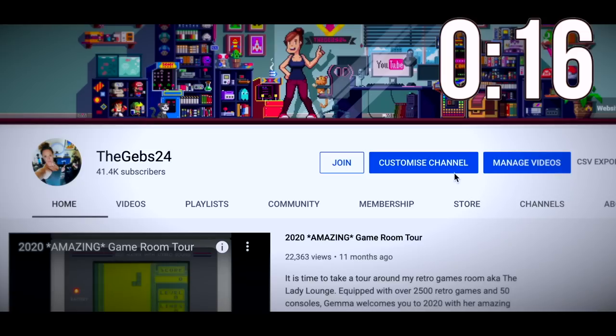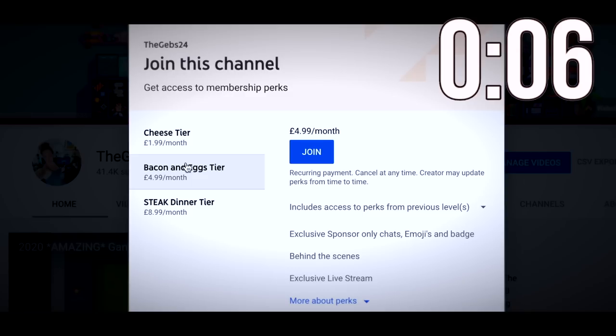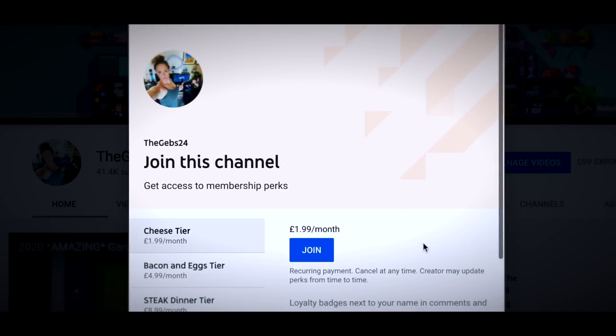I need a few seconds of your time to tell you about channel memberships. If you want to become a channel member, click Join from the main page or the second link in the description. There are three tiers all with different perks. Thanks for your time — let's continue with the video.